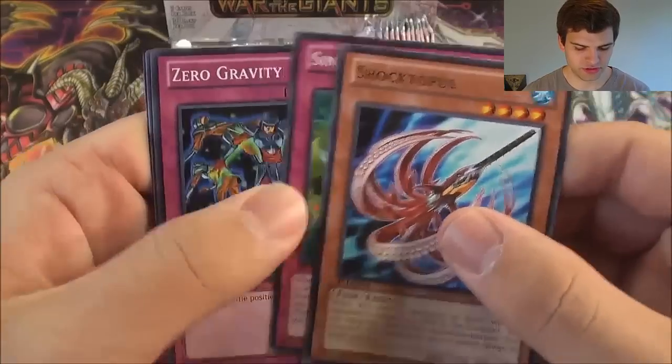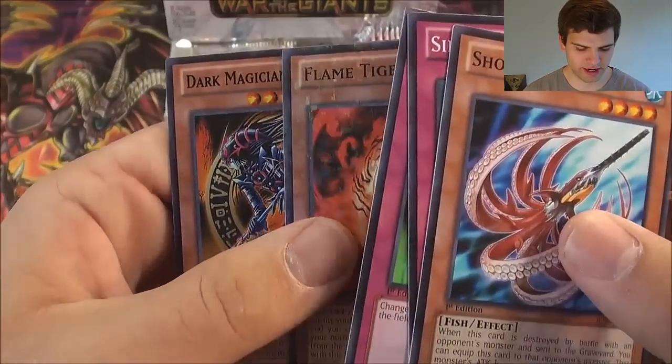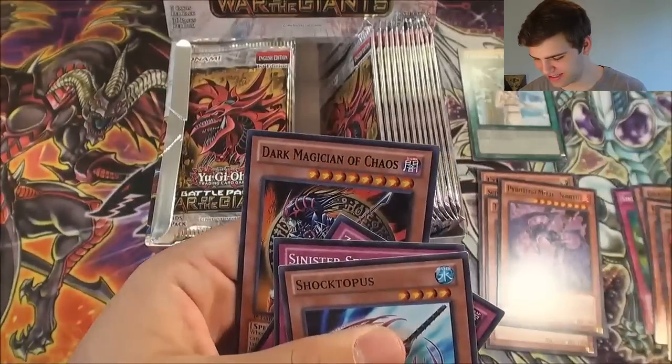Shocktopus, Sinister Sieve, Zero Gravity — mosaic rare. Flame Tiger. And our rare — oh there we go — Dark Magician of Chaos! Dark Magician of Chaos. Freaking awesome.